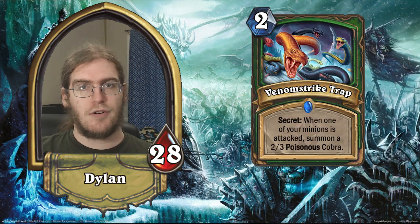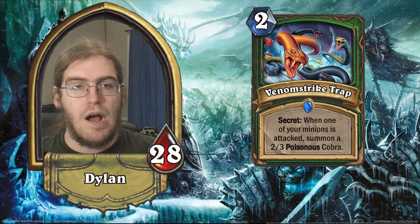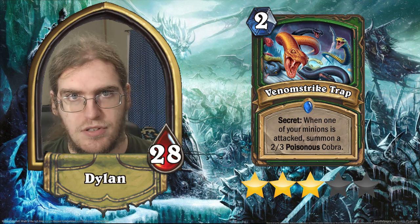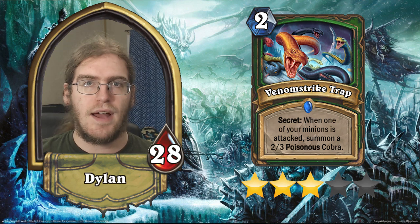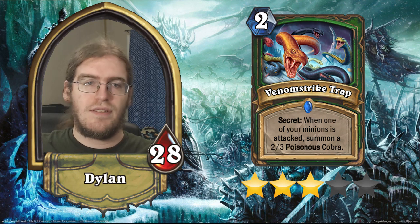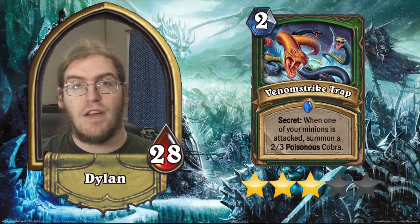After Exploding Bloat Bat, we have Venom Strike Trap — another Hunter secret costing two mana. Whenever a minion of yours is attacked, you summon a 2/3 poisonous cobra — effectively a free Emperor Cobra at a one-mana discount. Three stars. Trap Hunter decks are going to get a lot of good tools: this card, Professor Putricide, and some interesting neutral cards that shore up the early game. Hunter can sometimes have trouble dealing with large minions, and this card could potentially serve as that answer as a one-of in a secret Hunter deck.